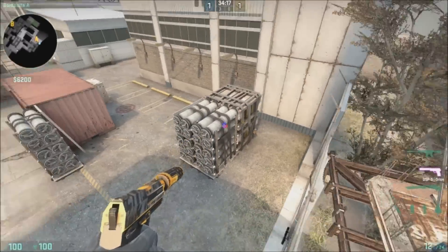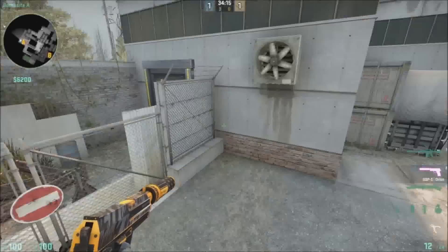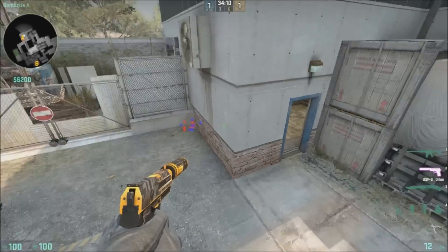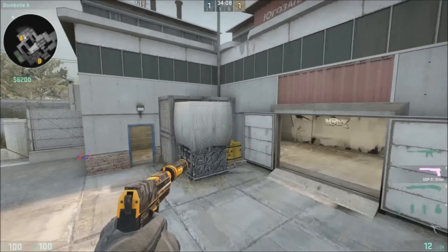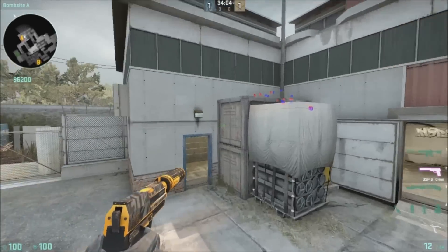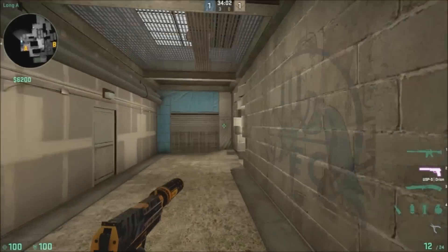Right here we have quad. And right here we have fence — if somebody says he's playing fence, he means he's playing right here. Right here we have the boost — just boost in general, right there.